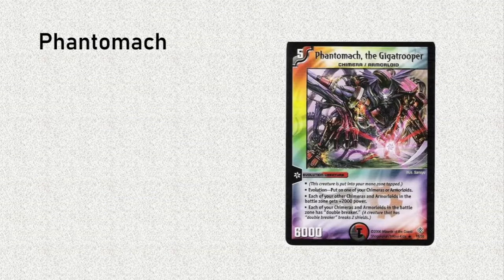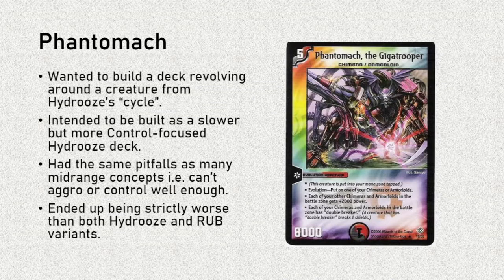Next up, speaking of DM-12, another deck that we dropped was Fantomac the Gigatrooper. I was really bummed about having to drop this deck — I thought it was a really cool concept. The reason we built this deck is we wanted to build a deck that revolved around one of the creatures in Hydrus' cycle. In DM-12, there were these five creatures that could evolve off two things, and then they also powered up the races they evolved off. Fantomac, by virtue of being Chimera and Armorloid, had some evobait with potential, which meant the deck had potential.